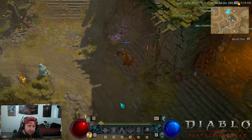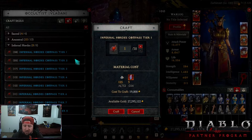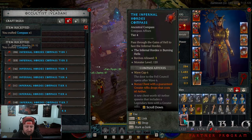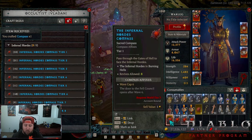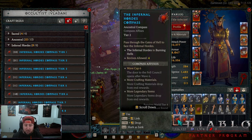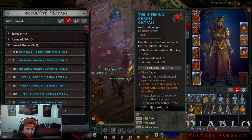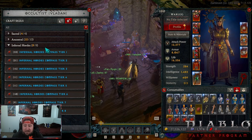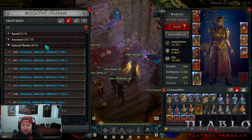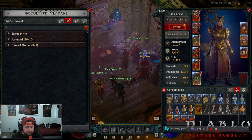You can also come to the Occultist and craft the Infernal Horde compasses. Just for clarity, you can craft a Tier 1, Tier 2, or Tier 3 here. The wave cap increases with tier and Tier 3 is when you can get the bonus chest. To craft these you need to finish the story quest line, and it costs sigils plus forgotten souls and sigil powder — super easy, no big deal.